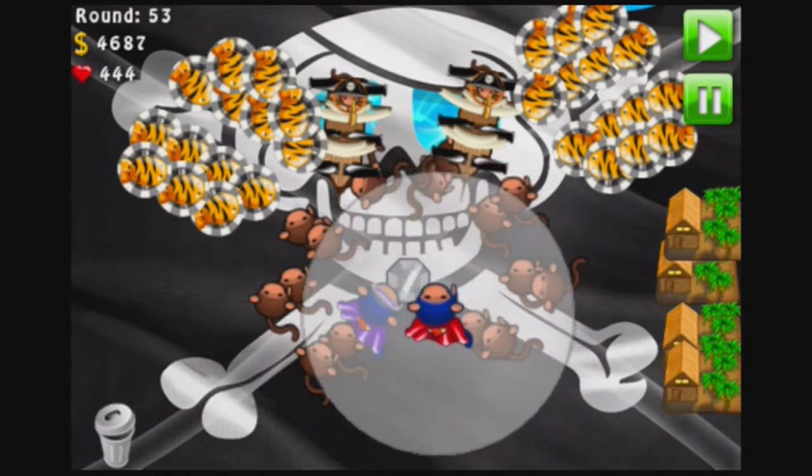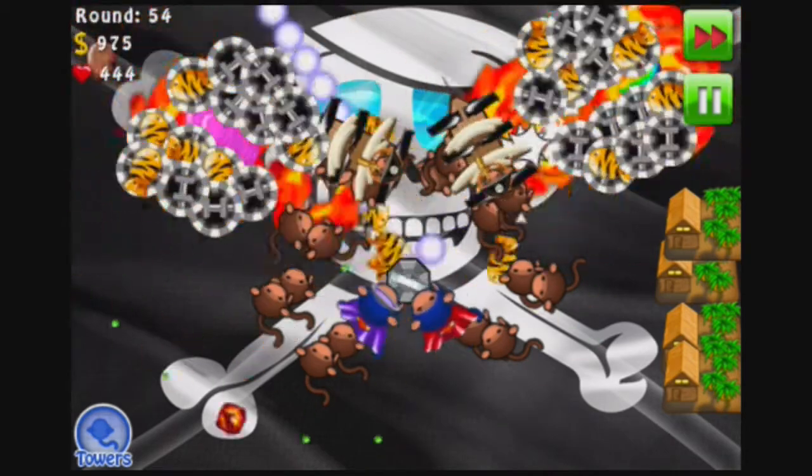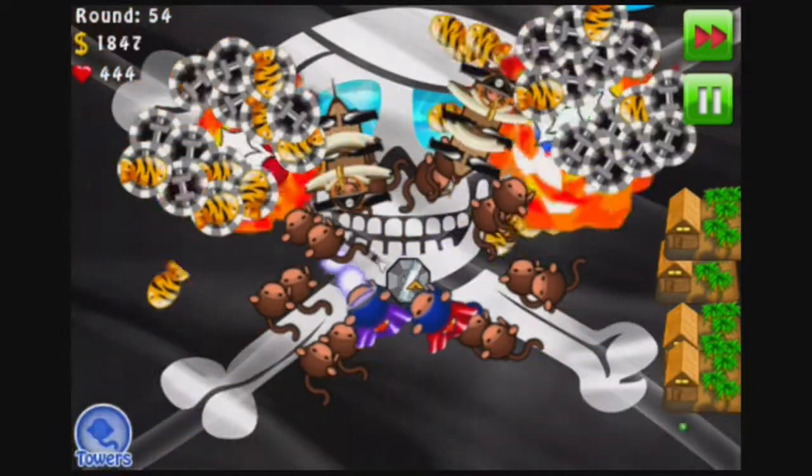I'm gonna go ahead and get a second super monkey. Put him right over here, nice and comfortable next to your trusted monkey beacon. Give him some super range. Now we just have to wait until we get to 3780.